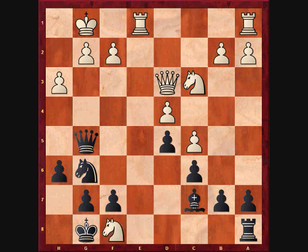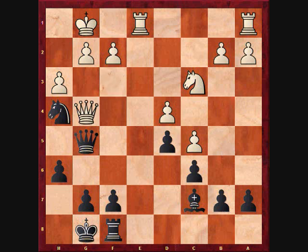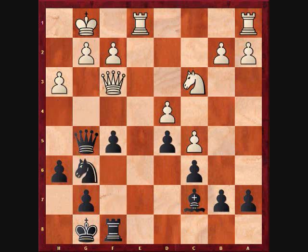Qg5 Nxf8 Rxf8. Conveniently, many of my pieces are already aimed at the kingside. Qf3 — the placement of the queen here isn't particularly accurate; it is highly vulnerable to black's knight. Here the immediate Nh4 is no good due to Qg4 and black's attack is blunted. In the game I played the strongest move f5, which takes away the g4 square from the queen, and the f-pawn can be useful as a potential battering ram. It also paves the way for the rook to move into the game via f6.